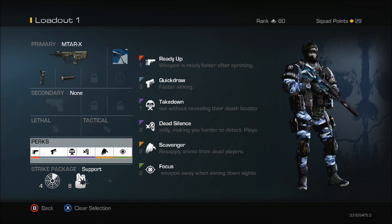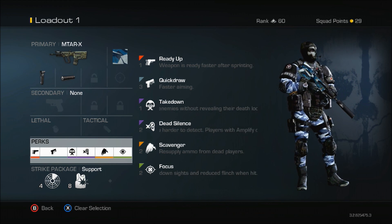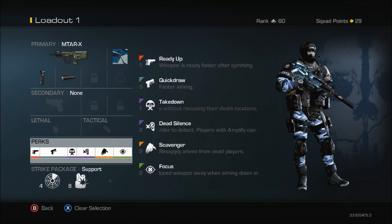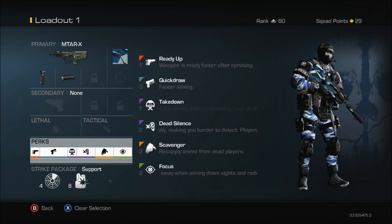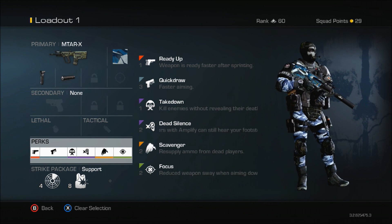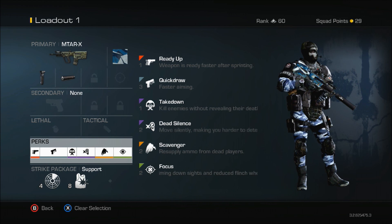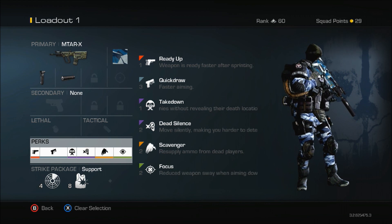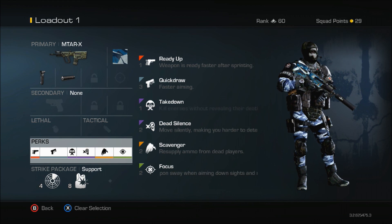Perk-wise I've got ready up, and I use that simply because I'm always sprinting — you'll see that on probably 100% of all my class setups. On my SMGs, especially the MTAR, I use quick draw for faster aiming because the AR time-to-kill in this game is so fast that SMGs are at a slight disadvantage. Quick draw really helps when you're up against an AR. I use takedown so I can be quick and sneaky, getting behind enemies without appearing on radar.